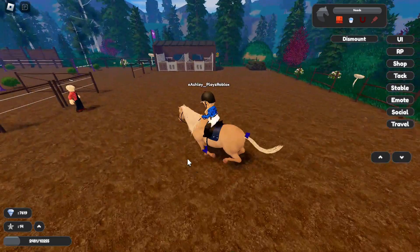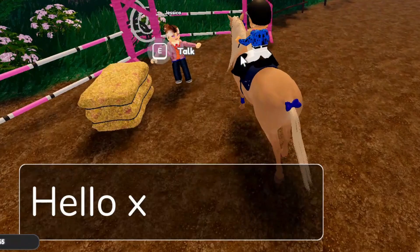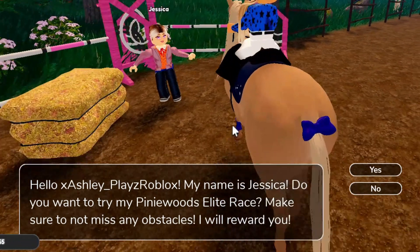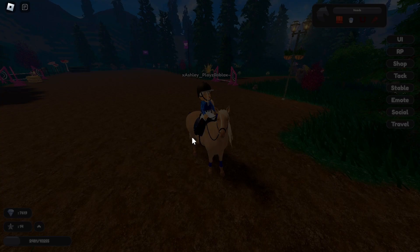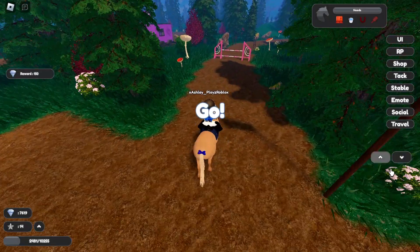One more person to talk to. 'Hello, my name is Jessica. Do you want to try my Pinewoods Elite race? Make sure to not miss any obstacles. I will reward you.' This is more like a fancier one I'm guessing — oh, loads of pink show-jumping things!